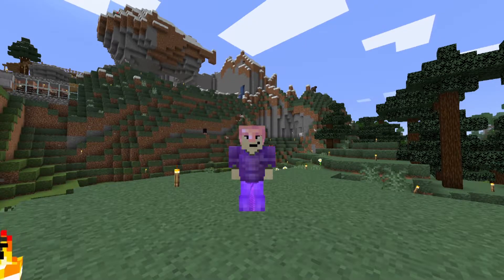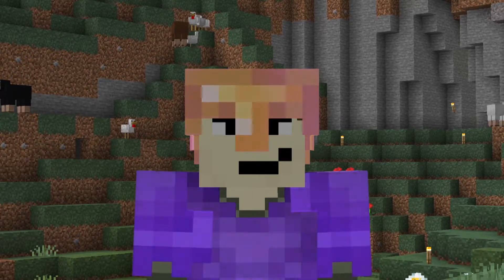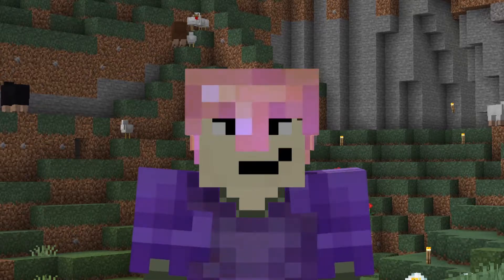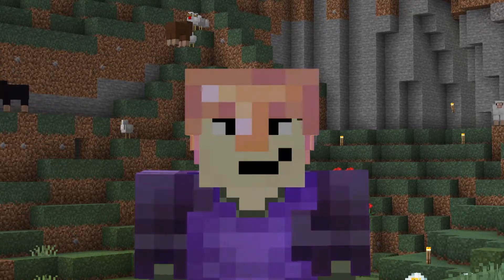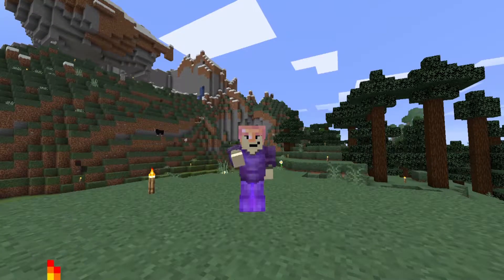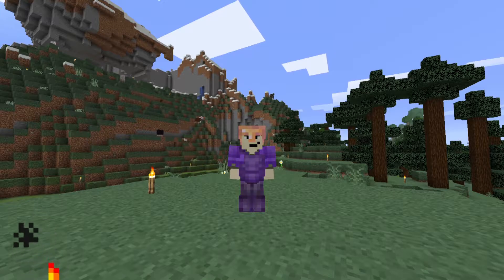Efficiency is definitely something we want to think about here. Phantom membranes are needed for not only slow falling potions — but once we actually beat the Ender Dragon and do some End city raiding, we can use the phantom membranes to repair our elytra if needed. So having as many of those as possible is going to be to our advantage.